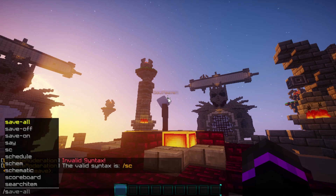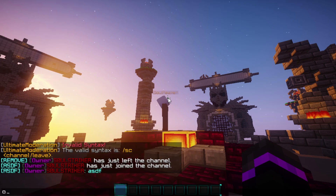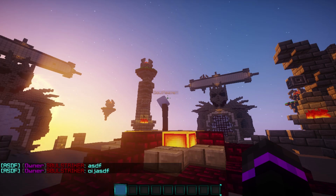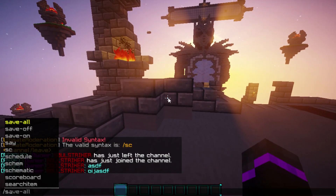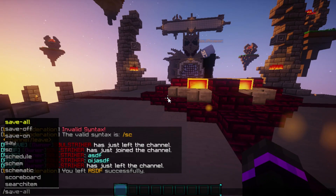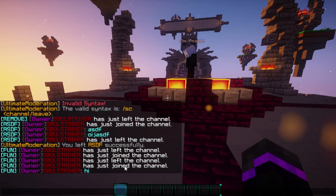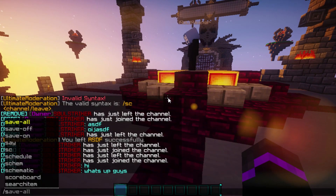It also includes staff chat — you can do 'sc' and make your own channel. Type in a channel name and join it to use it as a staff chat. People can join this channel for different types of chat. You can do 'sc leave' to exit, and there are multiple channel types available — for example, a fun channel for casual chat.